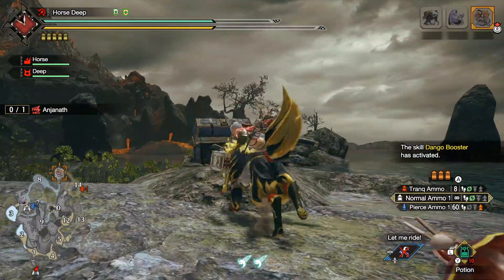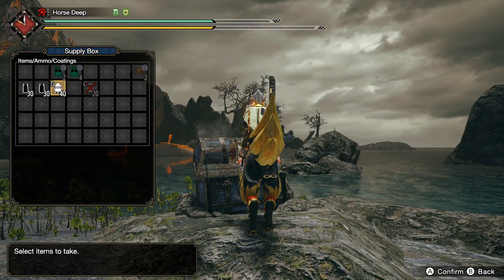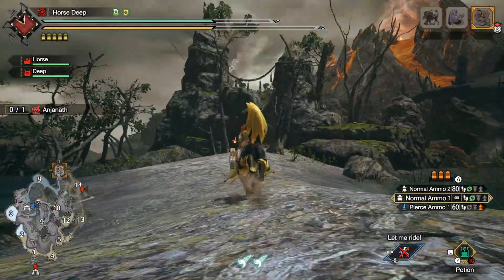Where's Anjanath? It's up there. Let's pick up whatever items — it's free stuff. Always take the free stuff. I still have to unlock one sub-camp in this map, I think.